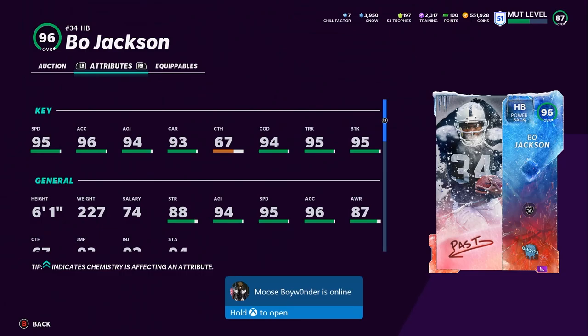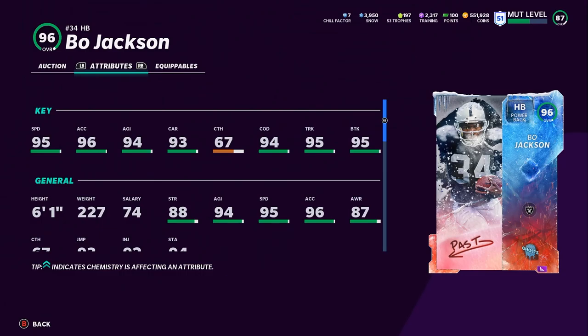Now, again, with Bo being that tall and with that weight, there have been times where I've noticed him to be a bit clunky. But powered up and chemmed up, he's going to have 96 speed, 97 acceleration, 95 agility, 94 carrying, 95 change of direction.